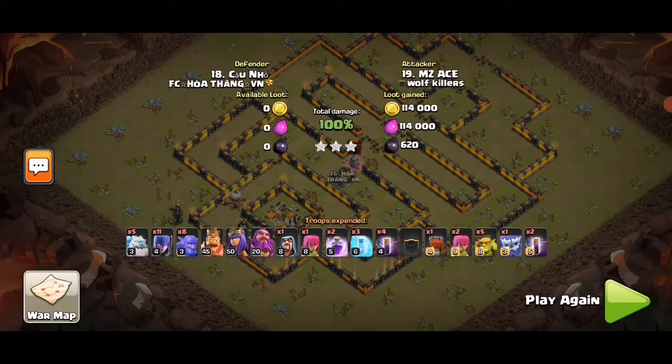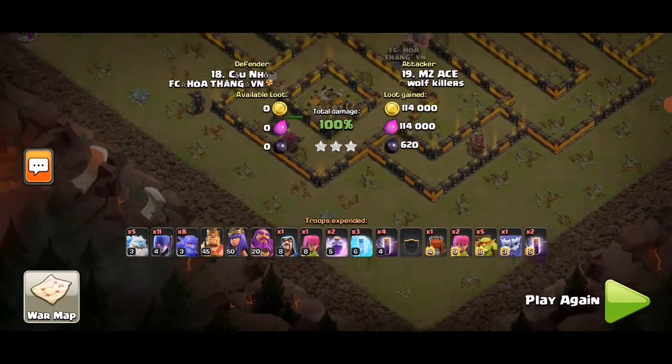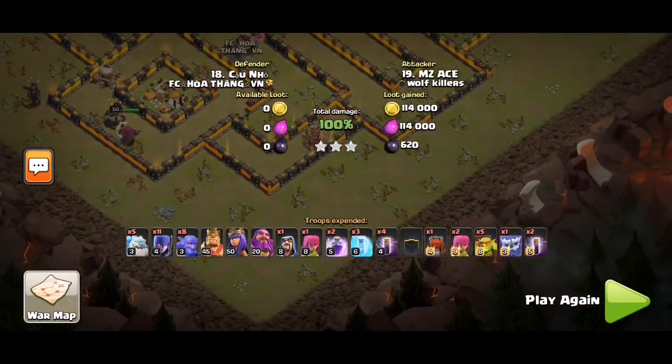Then they took out the CC and the town hall with the queen, using the bats to protect them and freeze where necessary. The witches survived, the bats survived, and the queen survived — so all those troops were available for cleanup, which really helps.